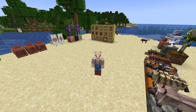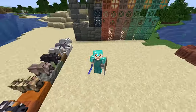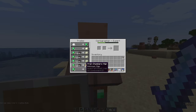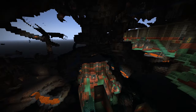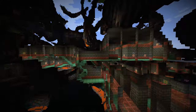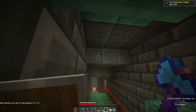Now on to the trial chambers, but first I'm going to need some better gear. We actually need to find a trial chamber, and to do that you can talk to the cartographer. One of their brand new trades is a trial chambers map, and when looking up close it tells you exactly where a trial chamber is. Entering one unlocks the advancement 'Minecraft Trials Edition', where you need to step foot in a trial chamber. Now here we are inside of the brand new trial chambers.